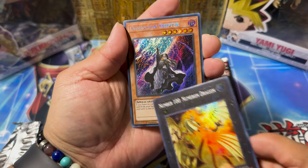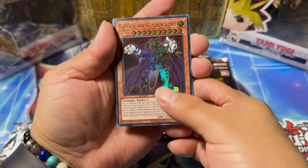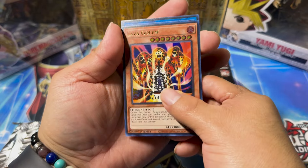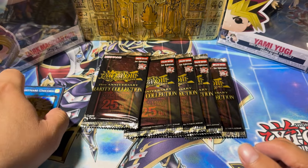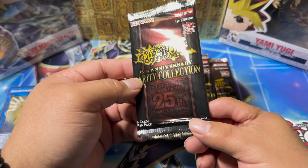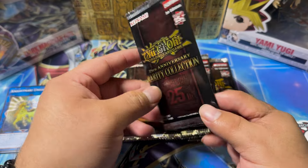Alright, we got number 100 — Dimension Shifter Secret. That's not bad. Eldage, not the Alt Heart, which is fine. Ultra and Nightmare Unicorn Super. That's an okay pack, could be better. I still love the way it looks — it's actually really cool.